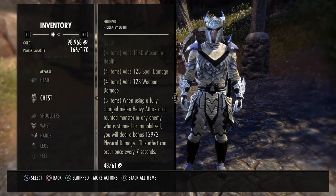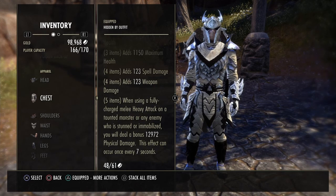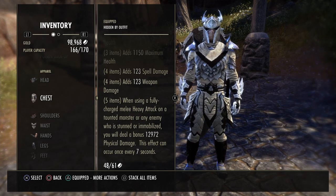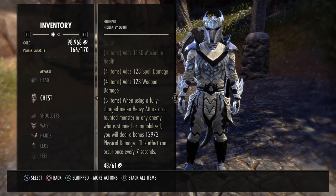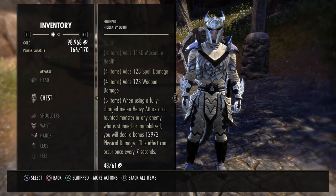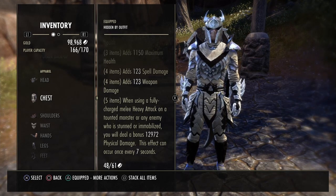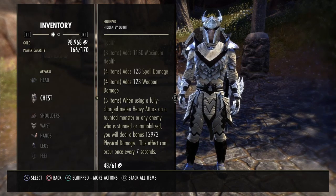Now, when someone breaks out of a CC — let's say Fossilize — there's a cooldown on when you can Fossilize them again, which is like three or five seconds. Basically, once that cooldown is over, you'll be able to do the ability again, which is great.